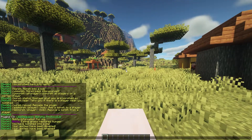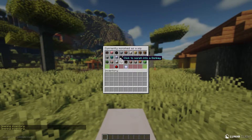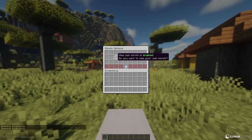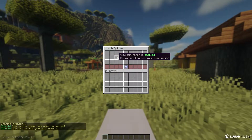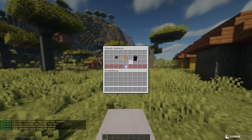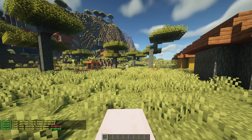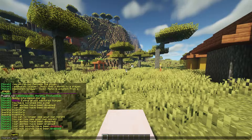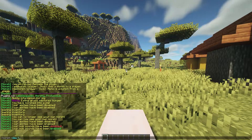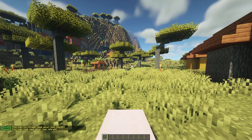Now we're going to look at the base command, which is slash morph. It brings up a really nice GUI of a bunch of different animals that you can do. It has a nice settings menu which enables you to see your own morph or not see it. You can click to use your abilities or disable that. If you want your mob to make sounds, you can enable that right there as well. The command that actually runs is slash morph view. If you do morph view false, then you can no longer see it, and if you do morph view true, then you can see it.